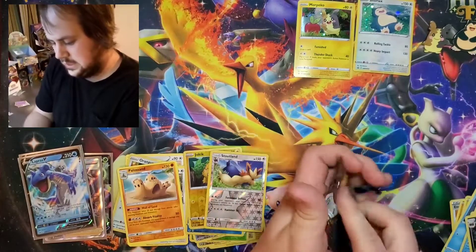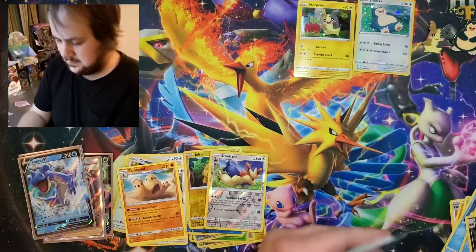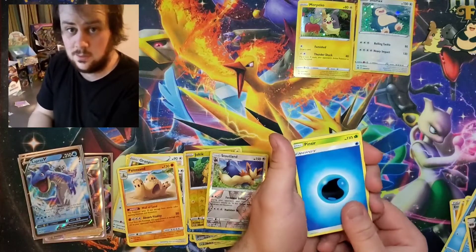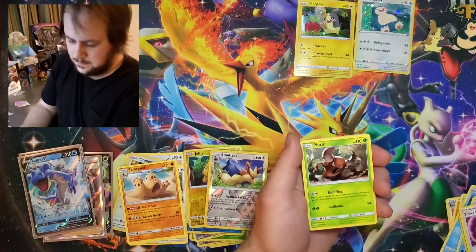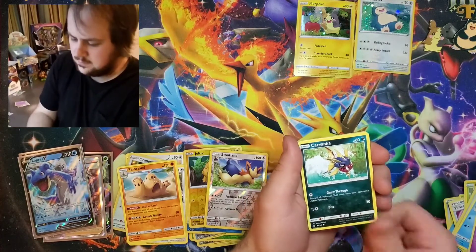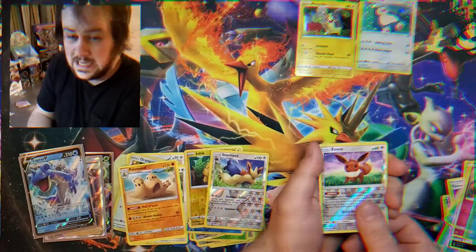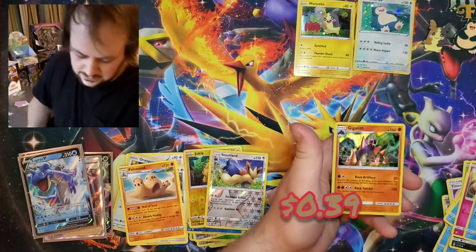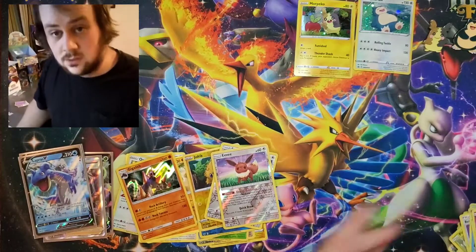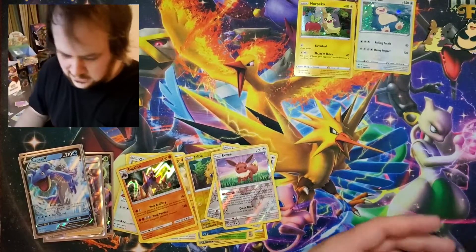And our last pack here, before we go ahead and get into our binder update. One, two, three, four. Starting off with a Water Energy, Timer Ball, Pinsir, Repel, Popplio, Zubat, Carvanha, Snubbull, Wingull, Reverse Eevee, and a Gigalith. Not a big awesome sweet card, but it is a hollow rare. So we'll take it.